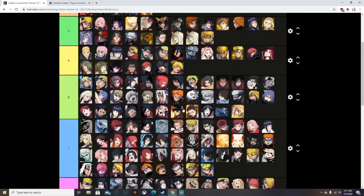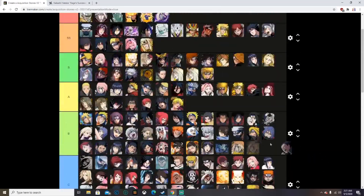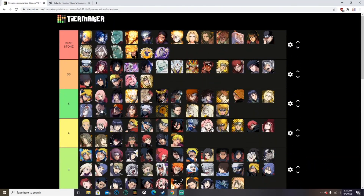Next unit is Blazing Bash Shikamaru — pretty good abilities as well. I'd put him at S rank. The abilities are pretty good so with dupes he'll be way better. S rank for Shikamaru.